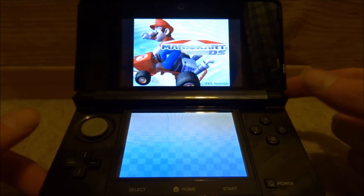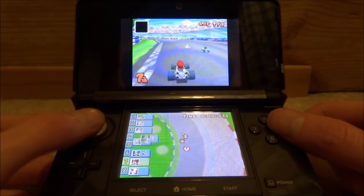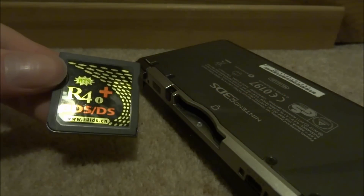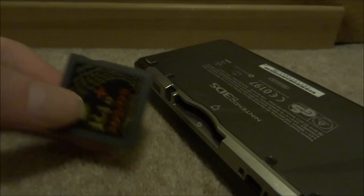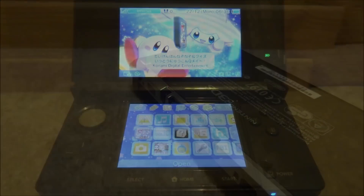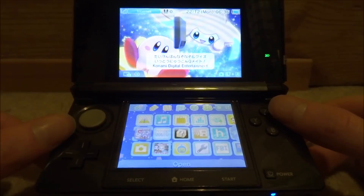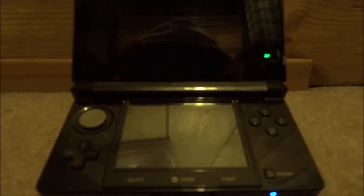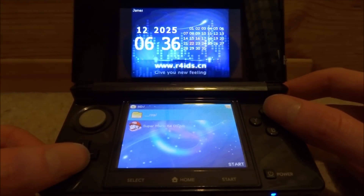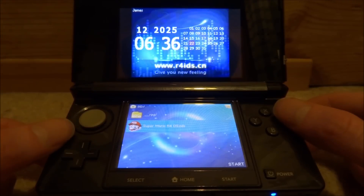This R4 is clean — it does not have a time bomb and you'll always be able to play games on it. Now it's time to test the R4i Gold Plus. On the main menu, select the SC card. We've got Super Mario 64 DS, so let's boot into this and hopefully we don't encounter a time bomb.